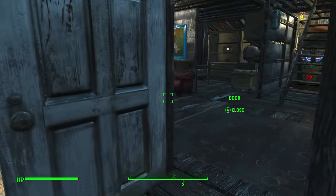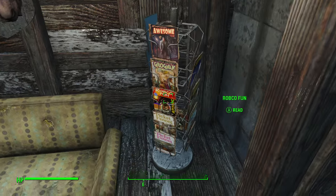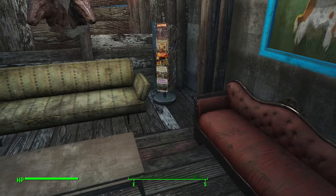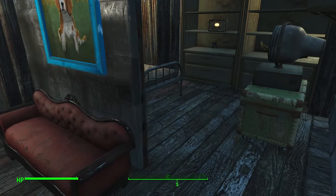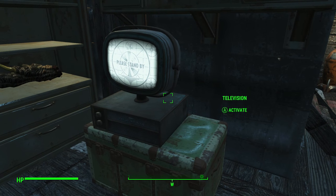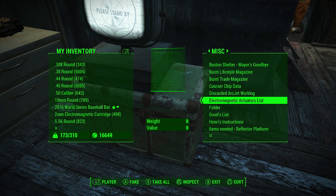There's a Nuka-Cola machine with some Quantum in there, which is really awesome — unfortunately I've never picked up a Quantum in real life, which kind of sucks. I got my magazine stand, though I'm missing a magazine, which is kind of weird. TV, couch, you know, chilling. My bed — sometimes a settler takes my bed but I'm usually never home anyway.